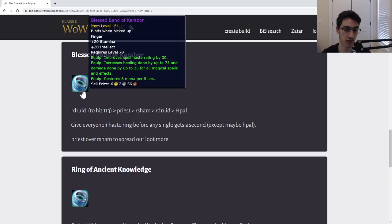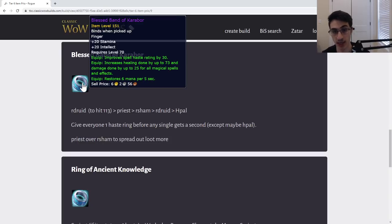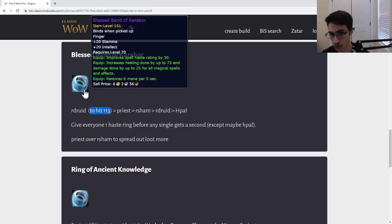Mentioned Resto Druid — basically, Resto Druids have a haste breakpoint at 113 haste. If they hit and pass 113 haste, they can maintain an extra Life Bloom. So if your Resto Druid is about to hit 113 haste, I would give them the ring. The lesser contested haste items are going to go to the Druid at their leisure, and the more contested items like this ring go to the Druid if it allows them to hit 113 haste. So Resto Druid if they hit their haste, then Priest, then Shaman.